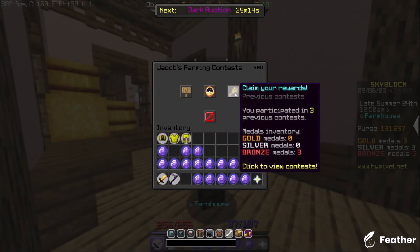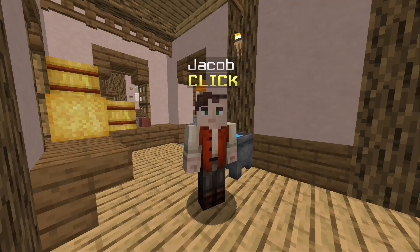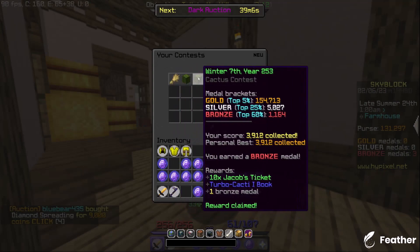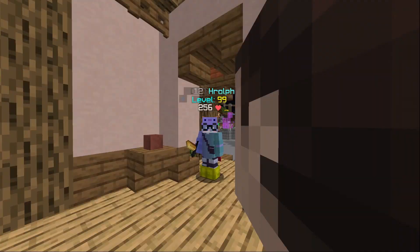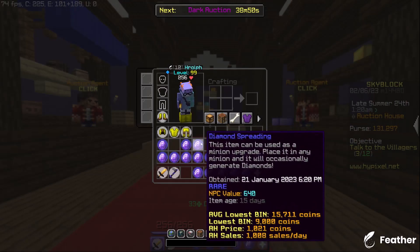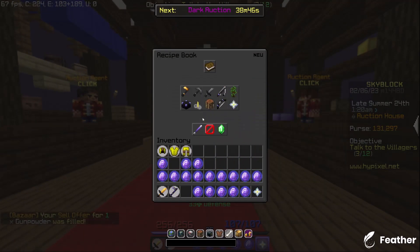I've made almost a million coins — you can do this in just 20 minutes. A bronze contest for wheat is great, and cactus is super easy. Sometimes even mushroom — I don't know how easy it is now. You can also sell a Jacob ticket to make a ton of money.